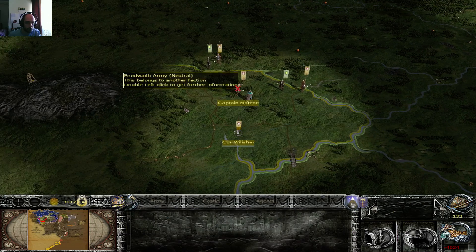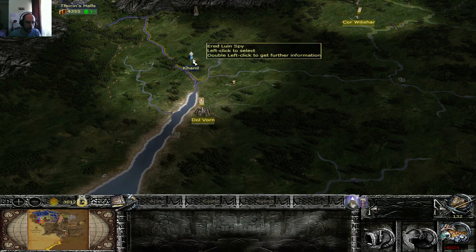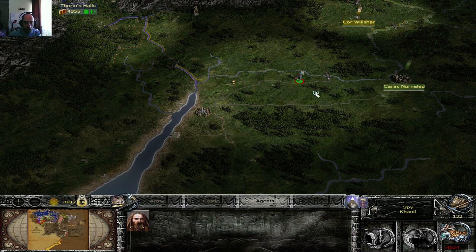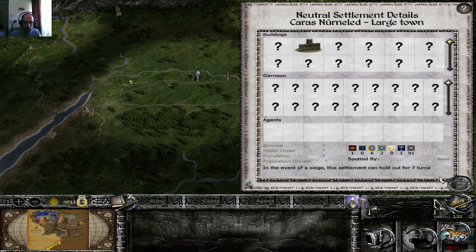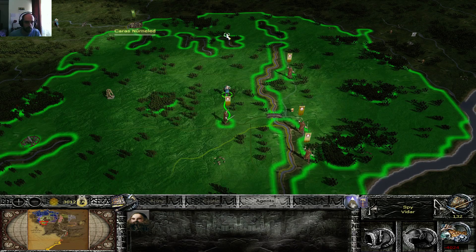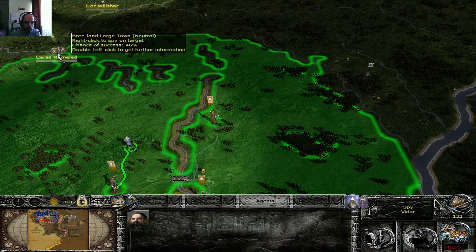Let me show you. Right now, Bree is actually attacking the Innidwaith, and I am going to attack them as well. However, there's a lot of places here. This is a Bree land — it's a Bree place, it's from Bree, it's not from the clans of Innidwaith.